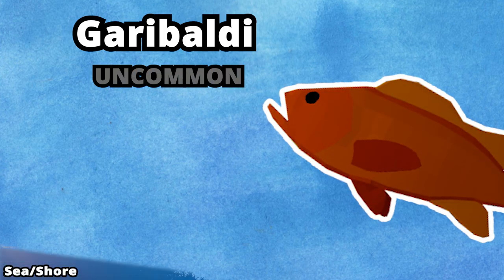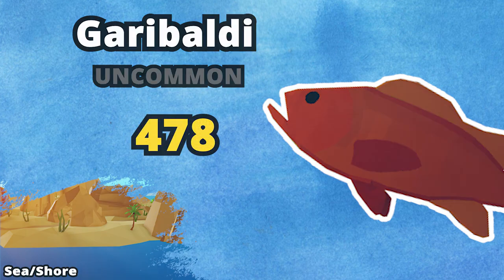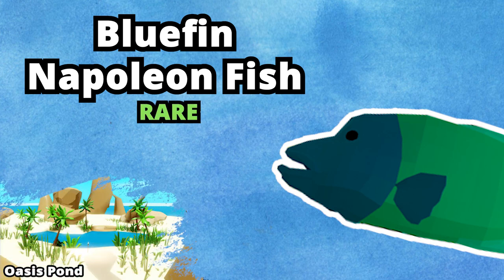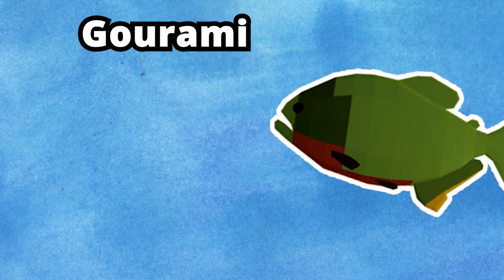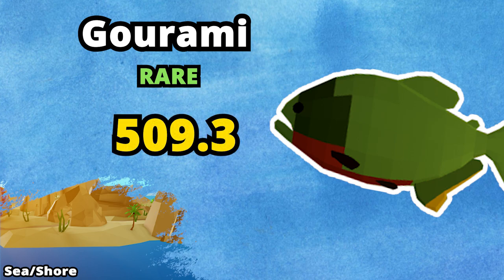The third fish is the Garibaldi. It is an uncommon sea fish with an average price of 478. The fourth fish that you can catch is the Bluefin Napoleon fish. It is a rare fish that can be found in the Oasis pond. Its average price is 1568. The fifth fish that you can catch is the Karami fish. It is a rare fish found in the sea. Its average price is 509.3.